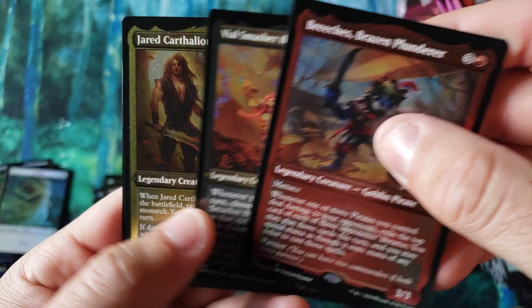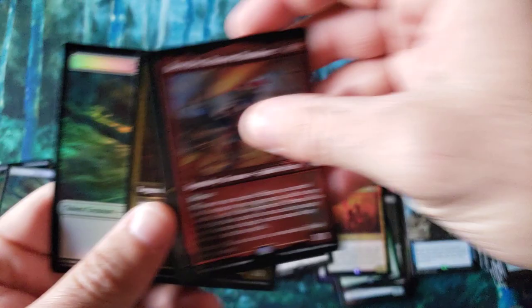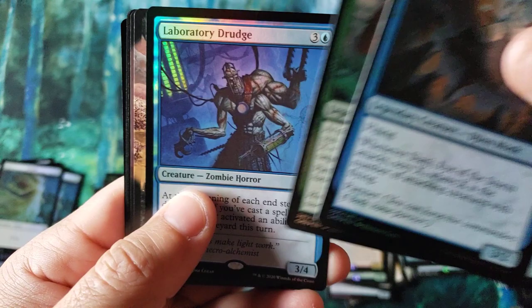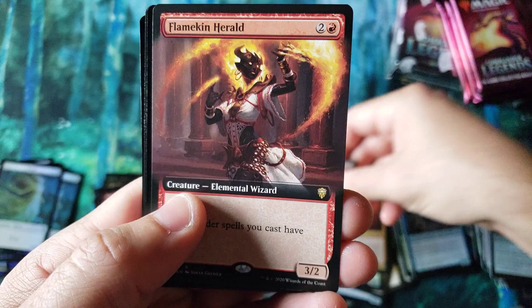Brazen. Vile Smasher of the Fierce. Jared Cartholeon. The names are just... you gotta give the names credit — it's very D&D dramatic. I like the names; the drama in the names makes me happy. Preordain. It's funny how you can get a foil extended art at the beginning, then it goes back to the uncommons, then it jumps over to the rare — Laboratory Jods — then you get Rudy's giant floppy flesh bag, and then Flamekin Herald.